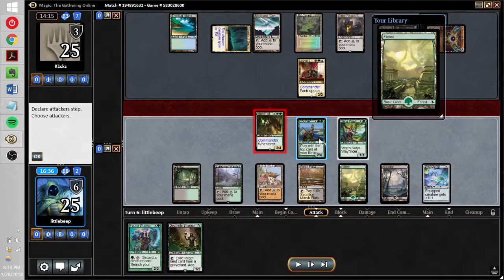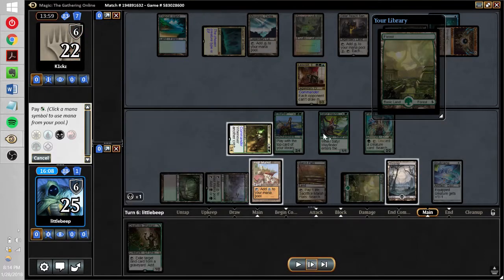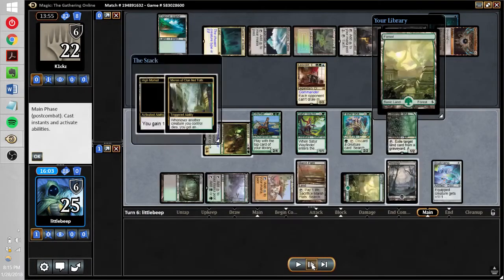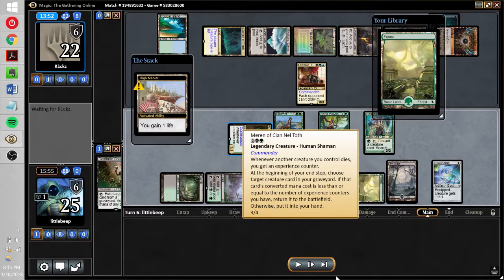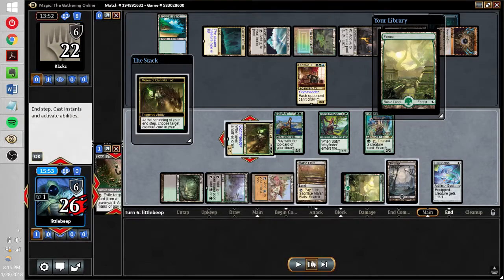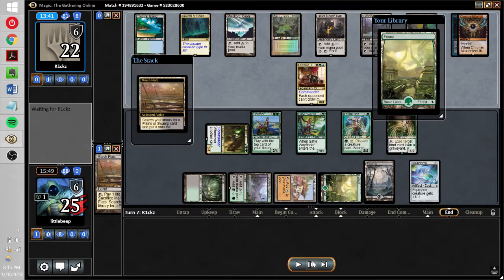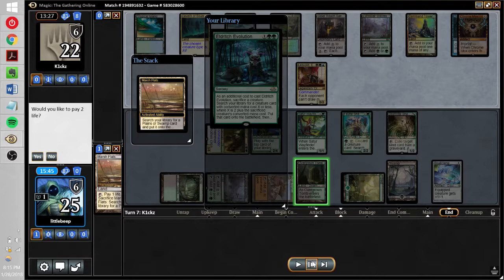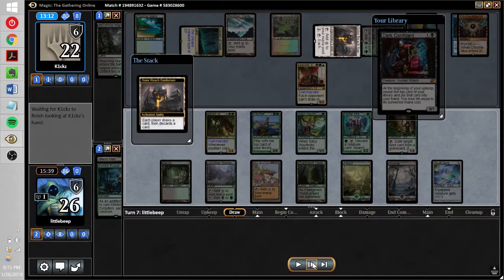We cast Satyr Wayfinder again — they're just drawing extra cards. We get Phyrexian Tower, getting more mana, getting to the point where we can cast Primeval Titan if they ever go shields down. But they play Day's Undoing — our hand disappears, opponent drew three cards and made us discard three for three mana. They have both value-generating lands: the Sanctum Sanctorum and Mikokoro. We should have equipped the Skullclamp to Courser and attacked — we could have dealt three extra damage since they wouldn't have blocked. That's a mistake.